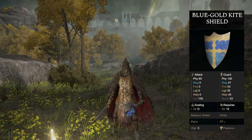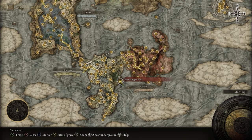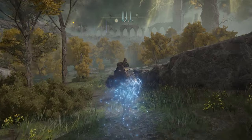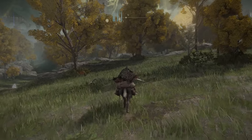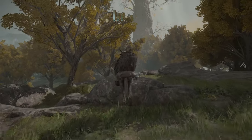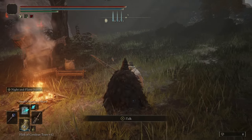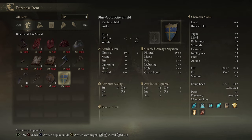If you'd like the Blue-Gold Kite Shield, you can head over to Fort Haight West on the eastern side of Limgrave. From this grace, make your way up to the merchant right here, and he will sell you the shield. And here it is — the Blue-Gold Kite Shield.